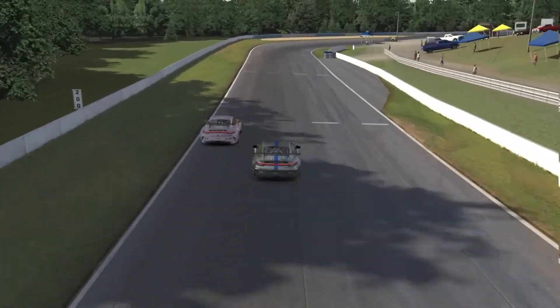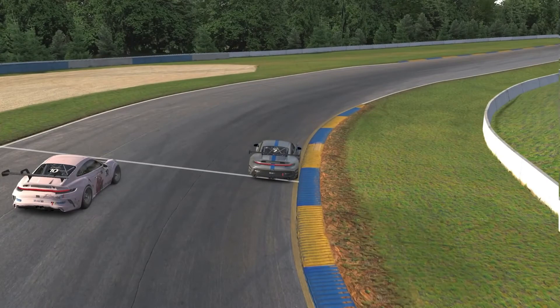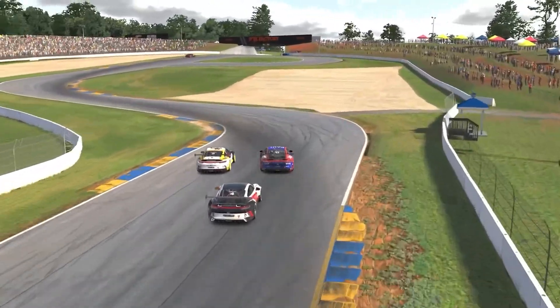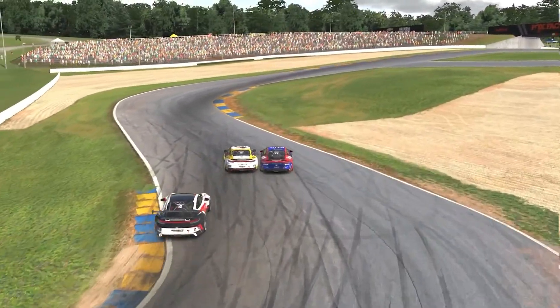What about drivers that are on the inside at the apex, getting on power super early and claiming the entire track on exit? Well, that is possible, but only if you carry enough speed that you will clear yourself — which means being totally ahead of the other car — before you get in front of them, to avoid contact. If you try to accelerate earlier but you're still side by side with them, you will go wide and push them off, which is illegal.